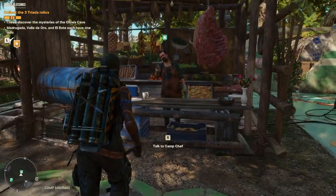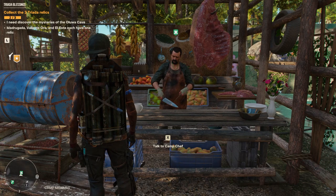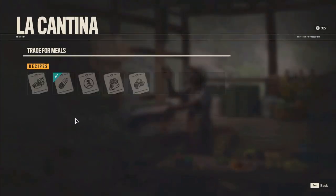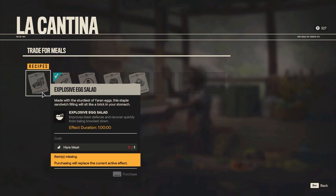What you're gonna do is unlock the cantina, which is one of the facilities you'll be able to build, to unlock the camp chef. If we talk to this guy, you can see that he sells some pretty nice recipes. For example, with some hare meat you can make explosive egg salad, which improves blast defense and lets you recover quickly from being knocked down.